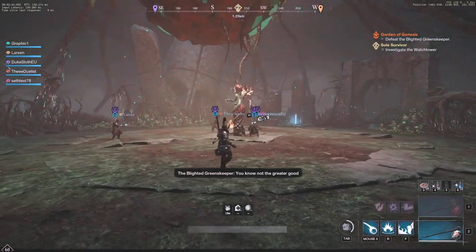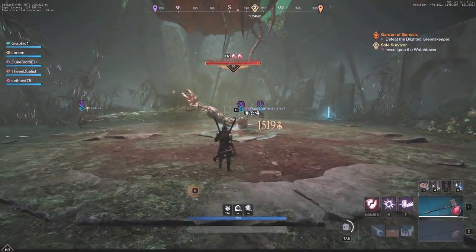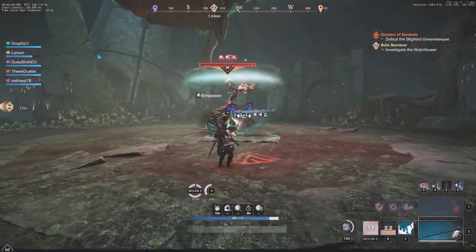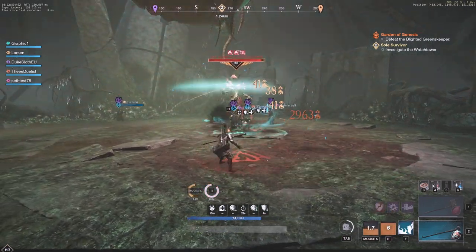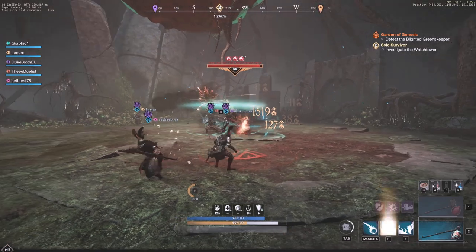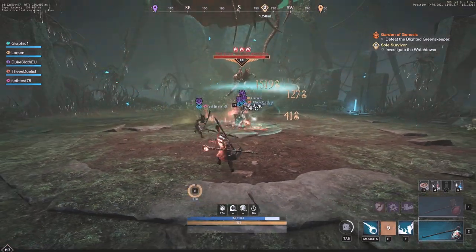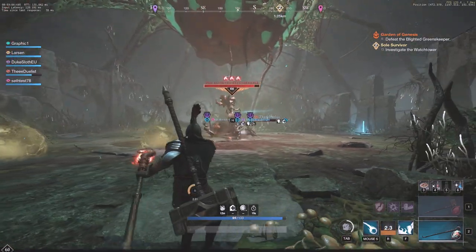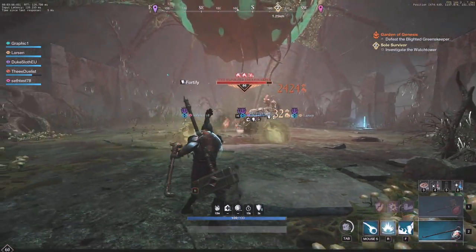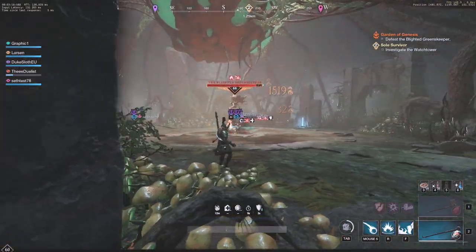Here we have the final boss — the final boss of Garden of Genesis. This boss starts off with a string on Larson that creates a little pull. There's a glowing area on the ground — if you walk in there, you take diseased damage very quickly. You can also see these little balls rolling around that she summons, but those don't do too much and are easy to stay away from and dodge.